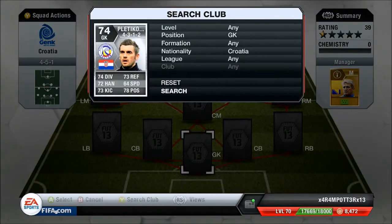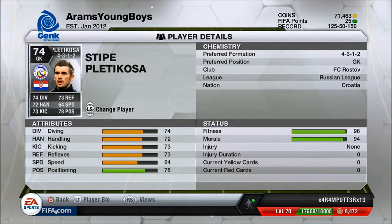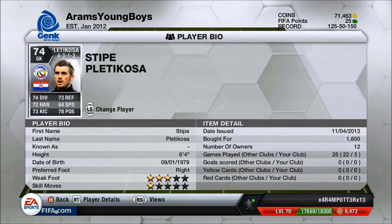It's in gold. We have Plessikosa, pretty beast guy, 6'4", that's amazing. 78 positioning, 73 reflexes, 74 diving, 72 handling, and 73 kicking. He's got 64 speed as well, which is pretty good for a goalkeeper, not gonna lie, and 1,600 coins is a bargain for him.